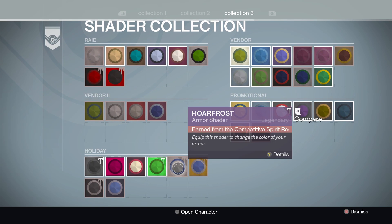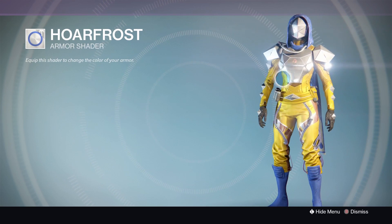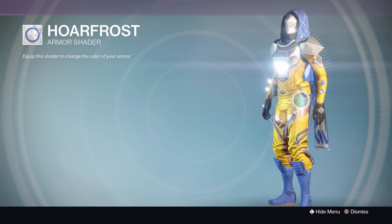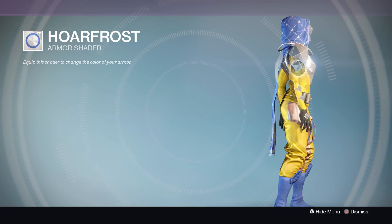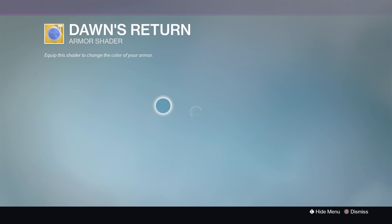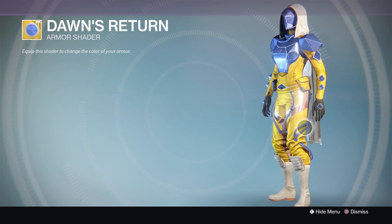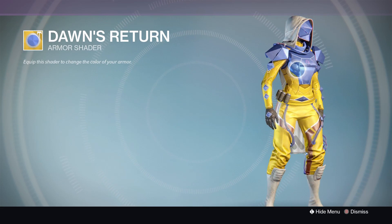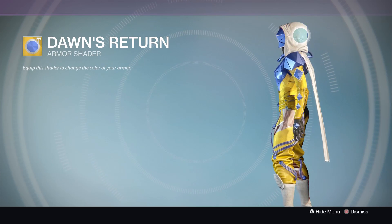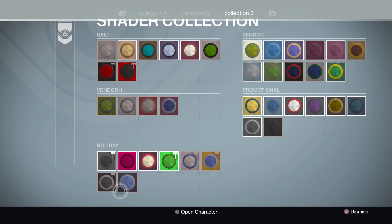We've also got the holiday shaders — first is Hawfrost, which I absolutely love. I love the shiny silver with the blue and yellow; it's a really nice tone and I really enjoy the look of it. Then we have Dawn's Return — it's like a deep blue, almost like the sea, and it looks very very nice. The only thing I don't like is the white; it's a bit plain. It would have been nice to have blue or yellow on the cape and boots, but still a nice shader.